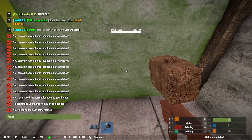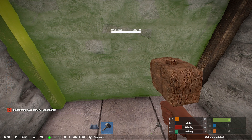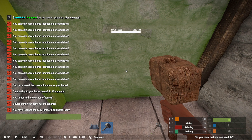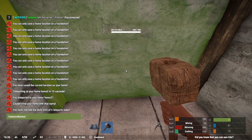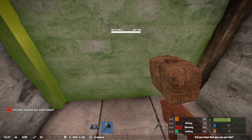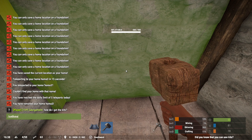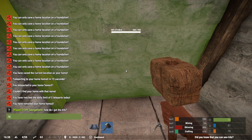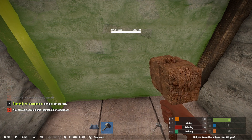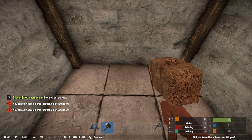We'll set a home in here too, but we'll actually have to remove our other homes first. So: remove home three. You have removed home three. Now we can set our home in here. You can only set it on a foundation, so you may have to move around.